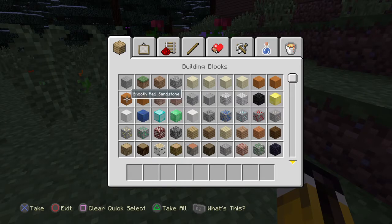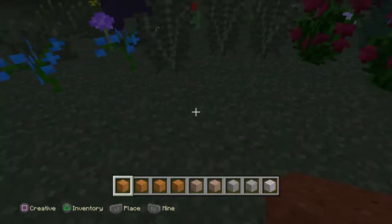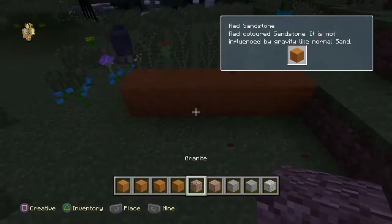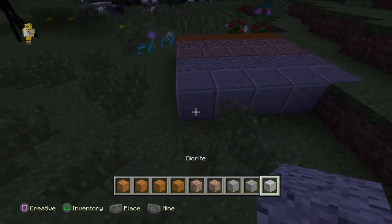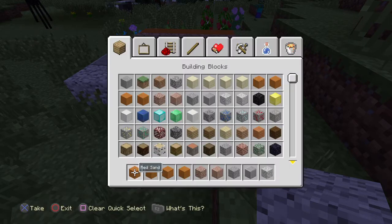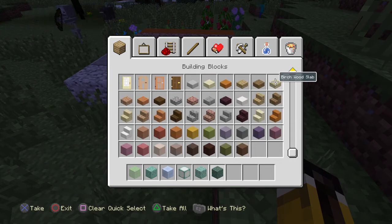There's new blocks actually as well, so I'll get them out. Just sorry if I place them out really rubbish. We've just put the laser on. And we've got more as well. Finally we've got a slime block, which I've been waiting for so much. We've got prismarine blocks as well.